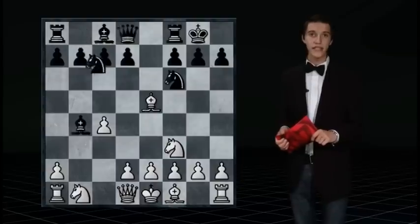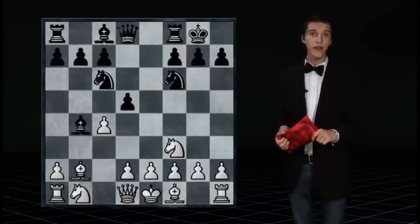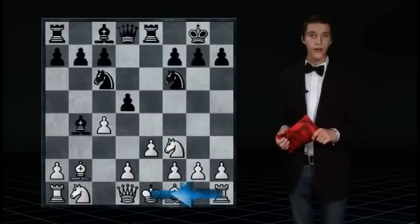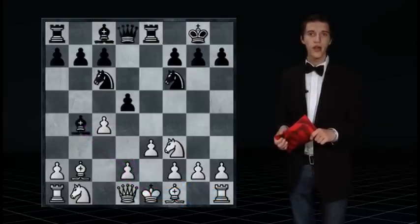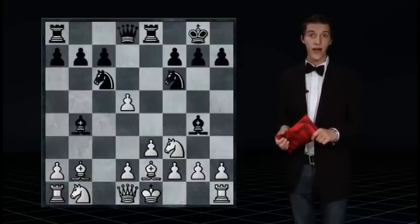Now follows knight c6, bishop e2, d5, e3, and rook e8. The castle is not only important for the reason of getting the king to safety. Even more important is that after a castle, the d2 pawn is able to move. This was not possible before, because the b4 bishop pinned it. Now follows bishop e2, bishop g4, cxd5, knight d5, and castle kingside.